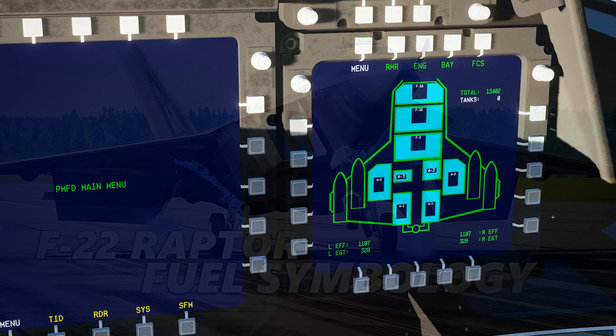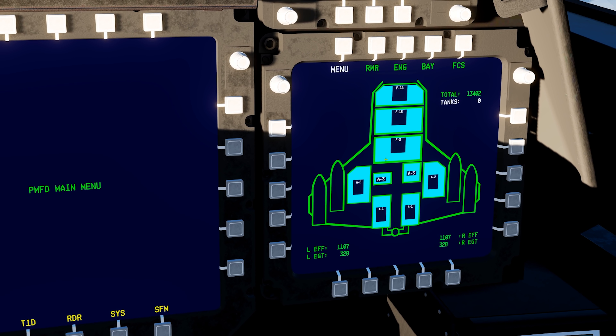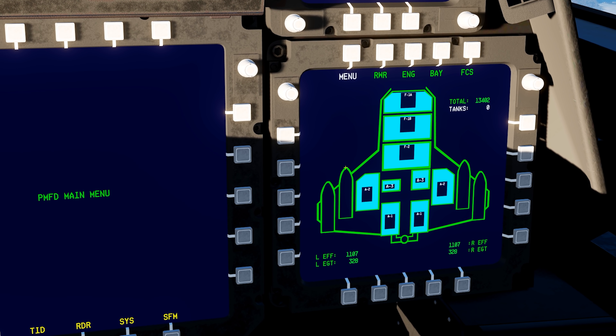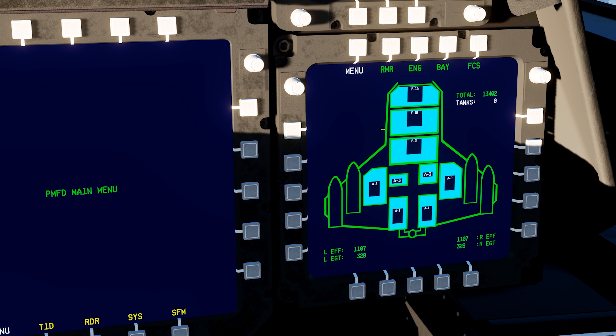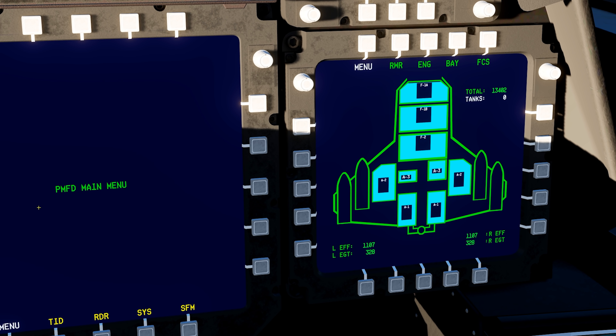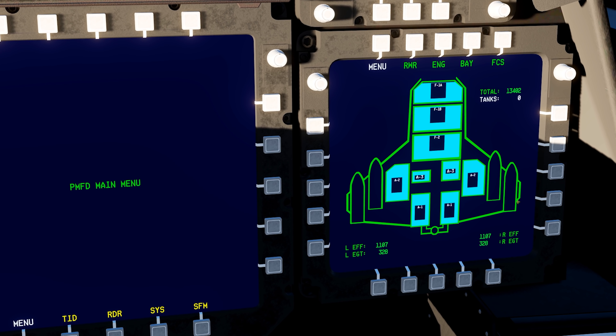The fuel section is straightforward. Blue on the MFD indicates the fuel currently in the aircraft. If you had wing tanks, they would appear in the wing symbology in turquoise. This MFD can be shifted to other screens, but the right-hand MFD is its default position.